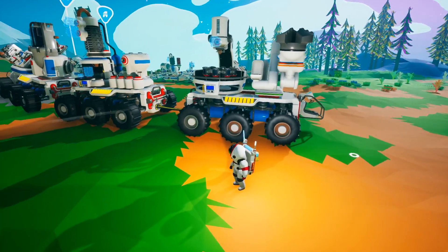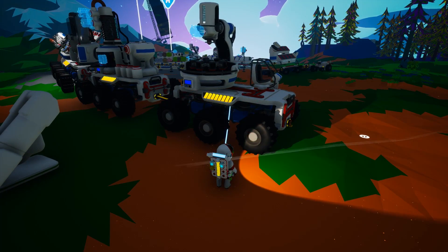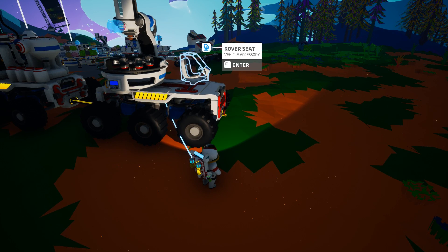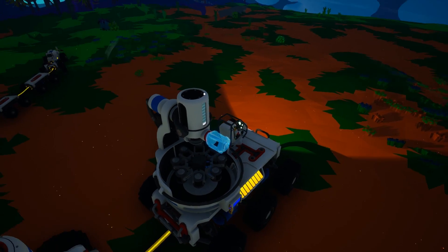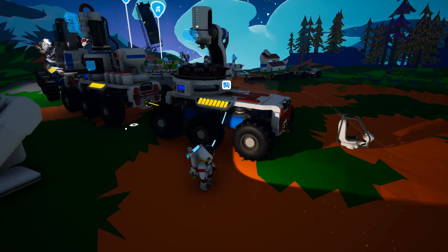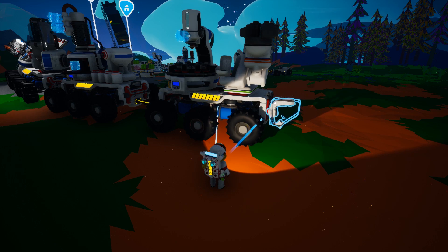There are things to think about when configuring your mobile base. One is: where am I going to sit? This might not seem important, but it actually is. When it gets dark, you can see that your Astroneer has a spotlight that moves with the cursor. But when you get into the vehicle, if your seat is facing forward, your spotlight becomes a fixed spotlight — almost like headlights. It's fixed and moves with the vehicle, which is great.